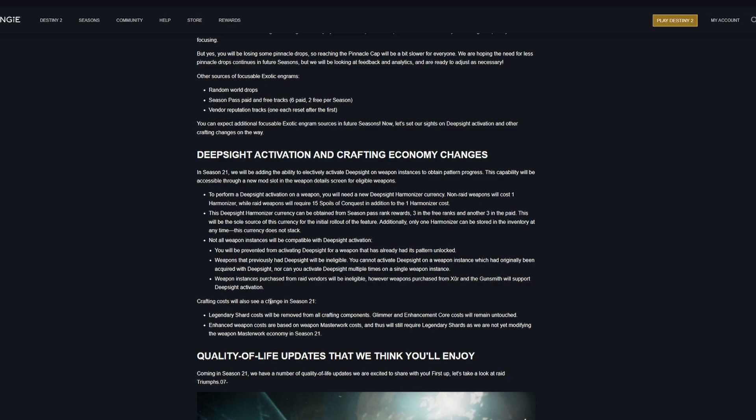Crafting costs will also see a change in Season 21. Legendary shard costs will be removed from all crafting components. Glimmer and enhancement core costs will remain untouched. Enhancement weapon costs are based on weapon masterwork costs and will still require legendary shards, as they are not modifying the weapon masterwork economy in Season 21.